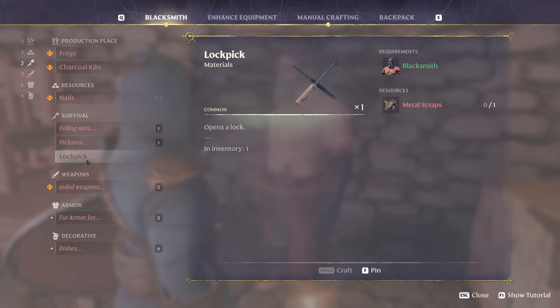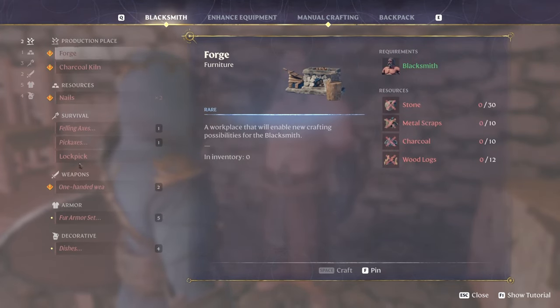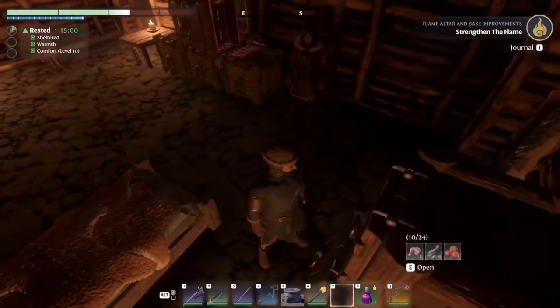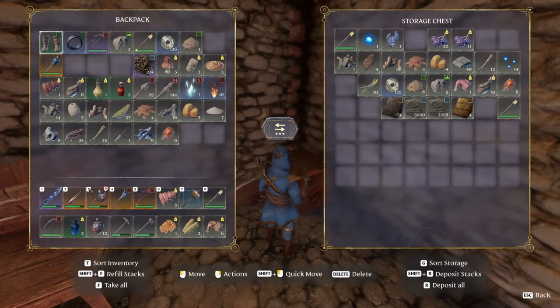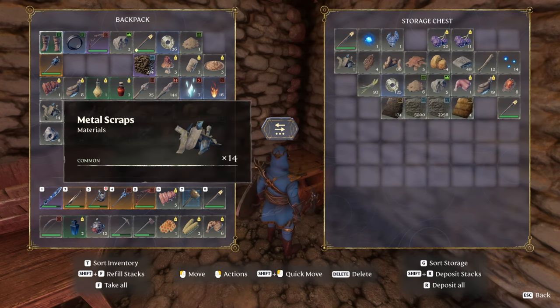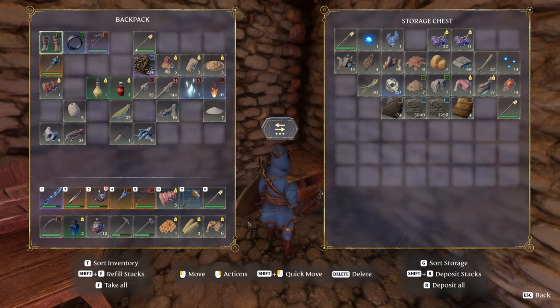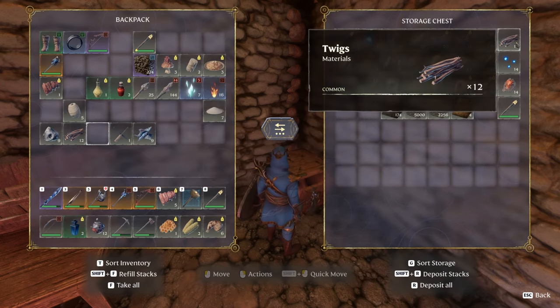Craft lockpicks at the blacksmith for half the cost of manual production — manual production gives two lockpicks, through the blacksmith it is only one. There's no shame in making a plethora of cheap small storage chests until you get better ones. When in a chest, there are shortcuts at the bottom of your screen that many players overlook: hotkeys for organizing your inventory, the chest inventory, and most importantly, depositing and refilling stacks. Depositing stacks will put any item in your inventory that is not on your hotbar into the chest if it has the same item type already inside. Put one of each new type of item in a different chest, like food or mining resources. When you come back from exploration, open a chest and hit Shift+R to quickly dump all corresponding materials into that chest.